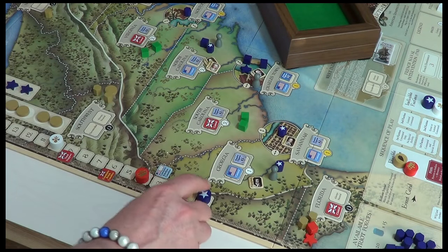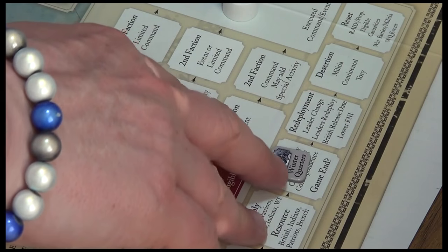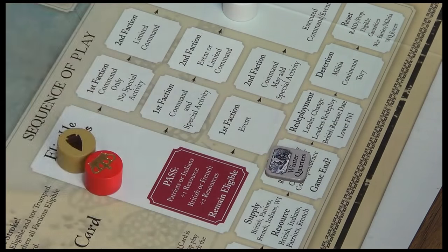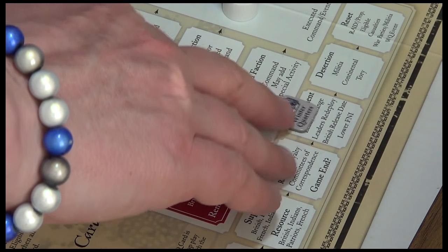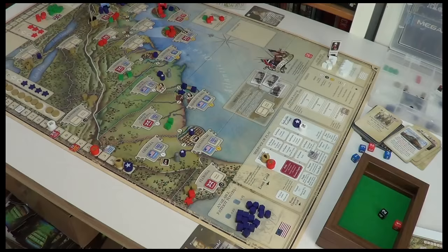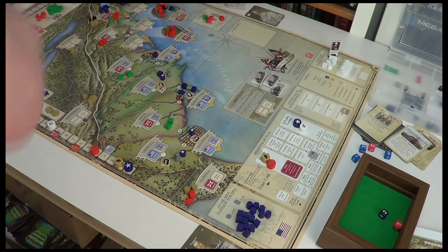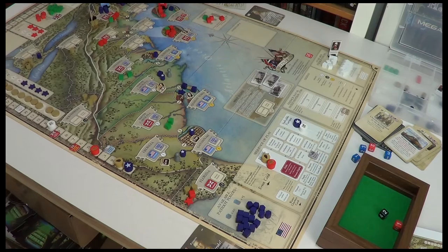There's a game-end check here — if we were at game end this is where we'd finish, at the end of the fourth Winter Quarters. But we're not, so we're moving into redeployment, leader change, and leader redeploy. British release date lower FNI — the French Naval Intervention — and we'll talk about those next time as we look at the leaders and start the next era, watching those French troops come into play.